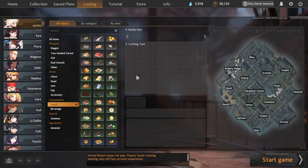The sheer number of food recipes in Eternal Return can be overwhelming, but honestly you could get by using just these five food recipes for the rest of your time playing the game.